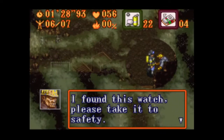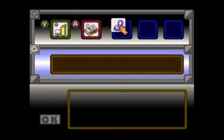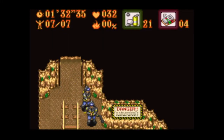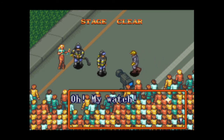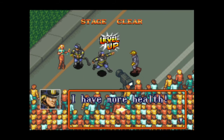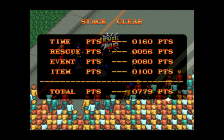I found this watch. Please take it to safety. Fine, I can't take it. I got the right amount of people rescued so we can leave now. I just phased out of nowhere by falling. Oh, my watch! Thank you! This is my life! He's ecstatic! That's 100 points. I have more health, I could carry another item! That's the only way he can tell time, ever.